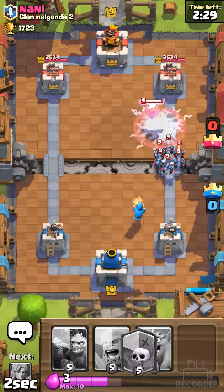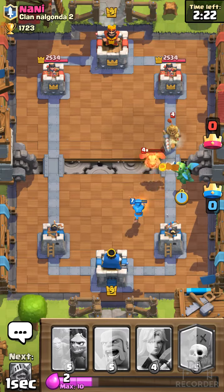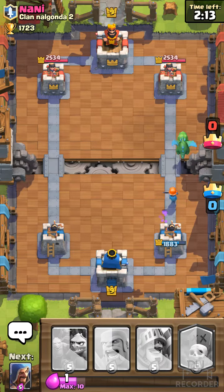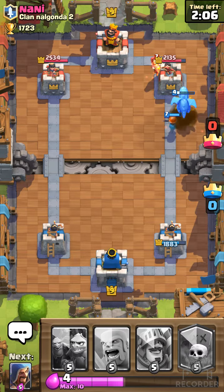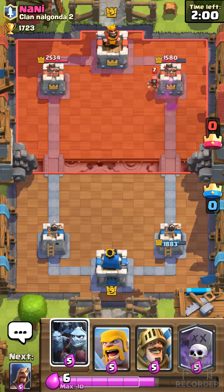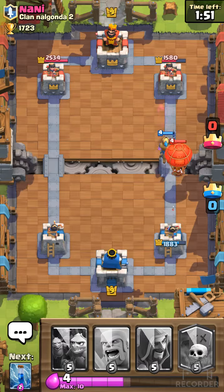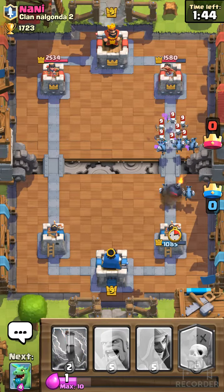So I use that — oops, wrong target. Oh, I did not think that. Okay, let's go. That's when they send a Prince — make sure that the Valkyrie is at least level 4. Actually, oh — I did not think that he'll send that. Okay. Actually, you need to have Minion Hut in your deck because Minion Hut is very powerful.